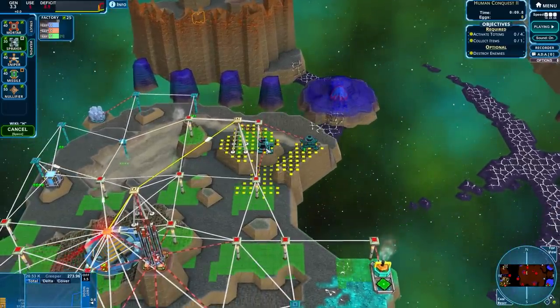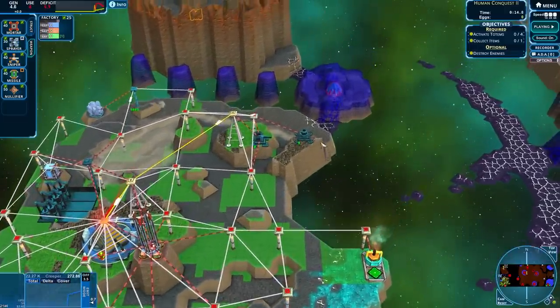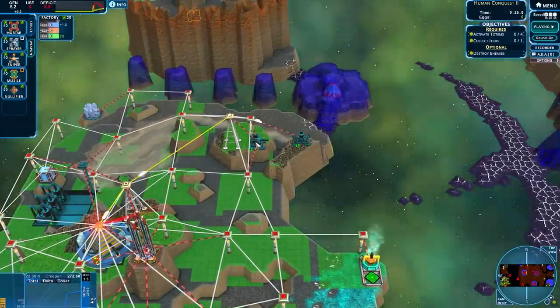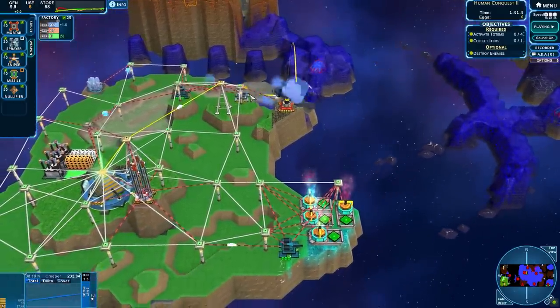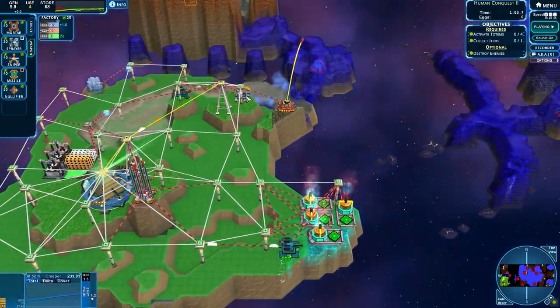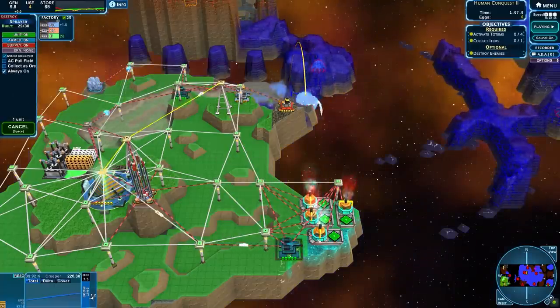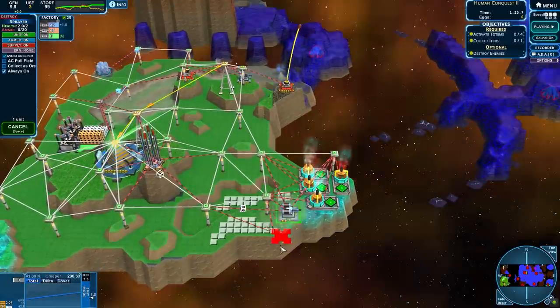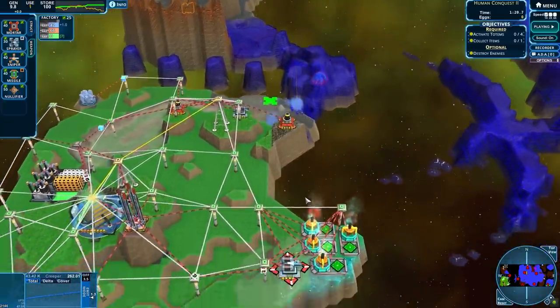That's all building very nicely. Get me a sprayer — we don't have a factory. Nuts. Should have built that a little bit faster. We have stemmed the initial flow. That mortar has just done absolute fantastic work for me. Is that going to produce for me? I'm going to say hopefully.